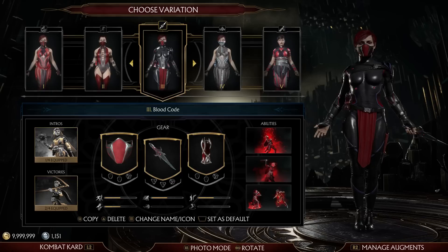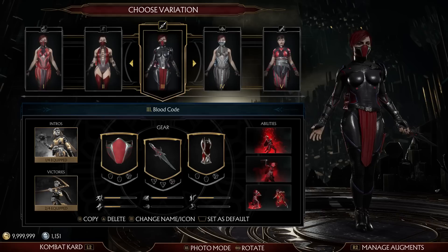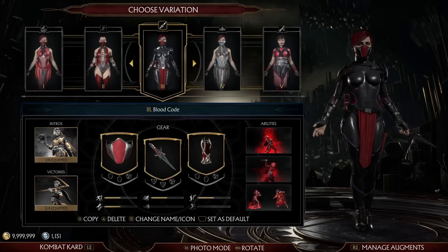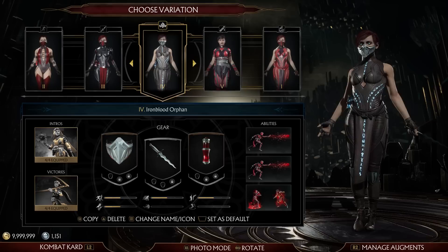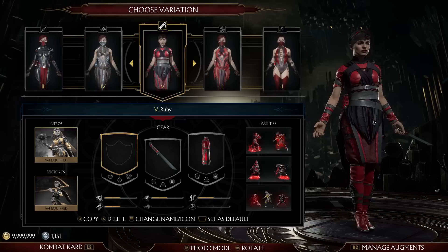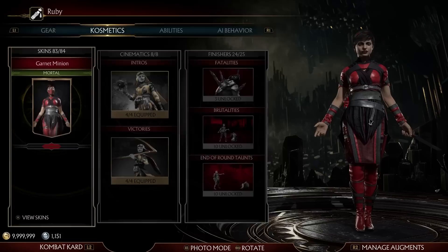Then there's Blood Code — the comic version from the MKX comic. I have her with the Kamidogu of Chaos, using one of those Kamidogu, which fits, and this one emphasizes the Kamidogu and blood magic. The abilities of blood magic — even though she doesn't use blood magic in the comic, that was what she was trying to learn. MK11 retconned that, but this is like 'what if she used the Kamidogu?' which is kind of weird because she only uses it to stab Cassie and infect her — it's unusual they didn't have the blood character actually use one of the Kamidogu more.